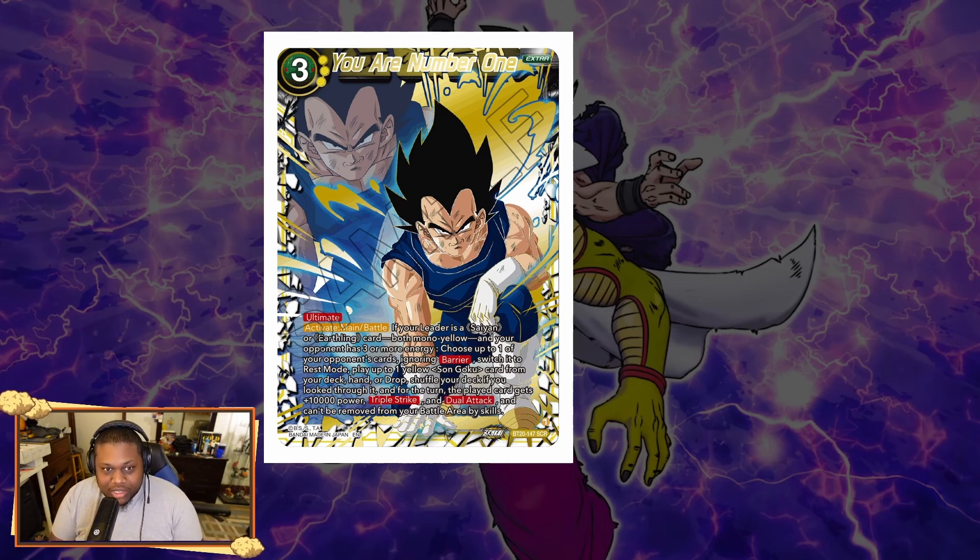One of the SERs shown off is this card right here — it's a three-cost yellow extra card called 'You Are Number One.' It's one of the iconic scenes from the Majin Buu saga when Vegeta basically says to Goku, 'You're that guy, you're the GOAT, defeat Majin Buu so we can go back home.' It's an iconic scene and this could be an iconic card also.